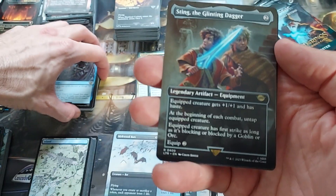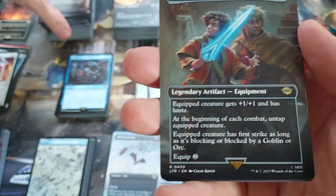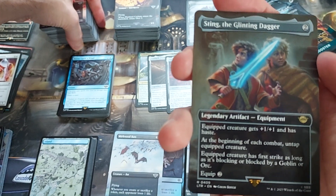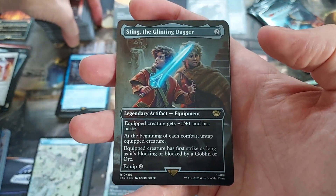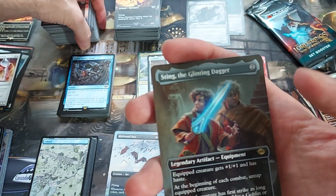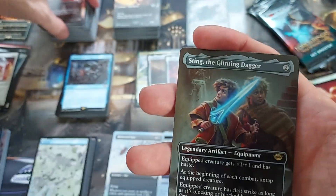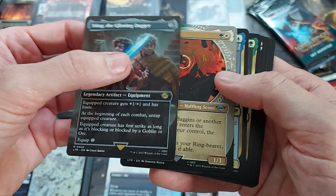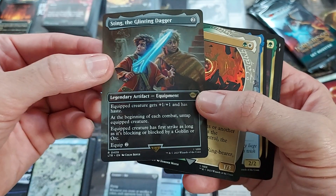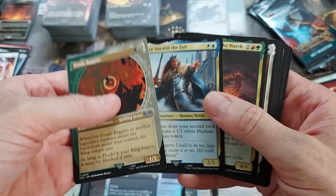Sting — two to cast, two to equip. +1/+1, Haste. At the beginning of each combat, untap equipped creature — that's the big deal. A lot of these commanders that tap to activate — this is pretty cool because you could do it during everybody's turn. I'm thinking a lot in Commander here because what else does anyone even play these days? No one plays paper Standard — that's only on MTG Arena basically. This is a cool Commander card that fits with a lot of commanders that need to tap to do things.